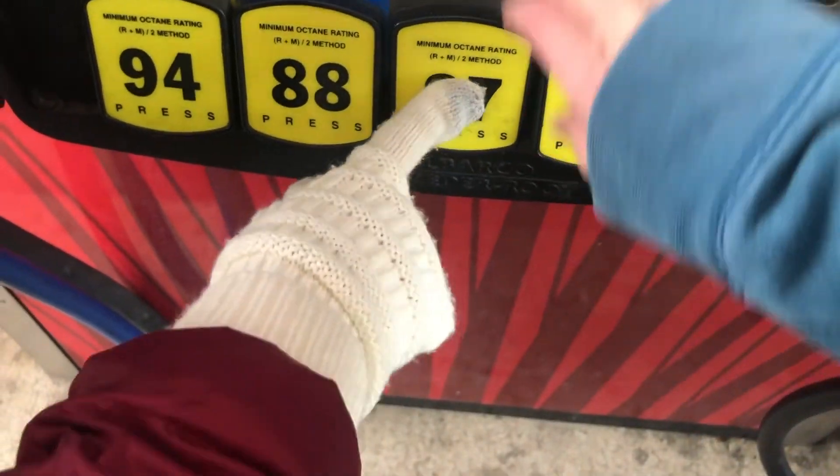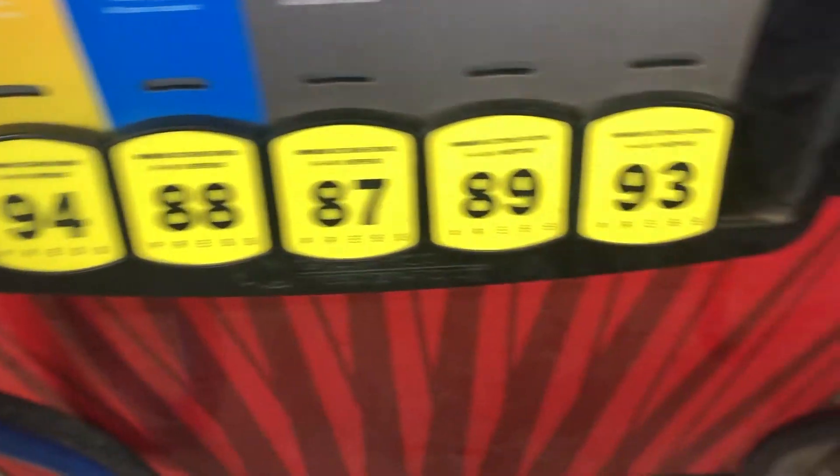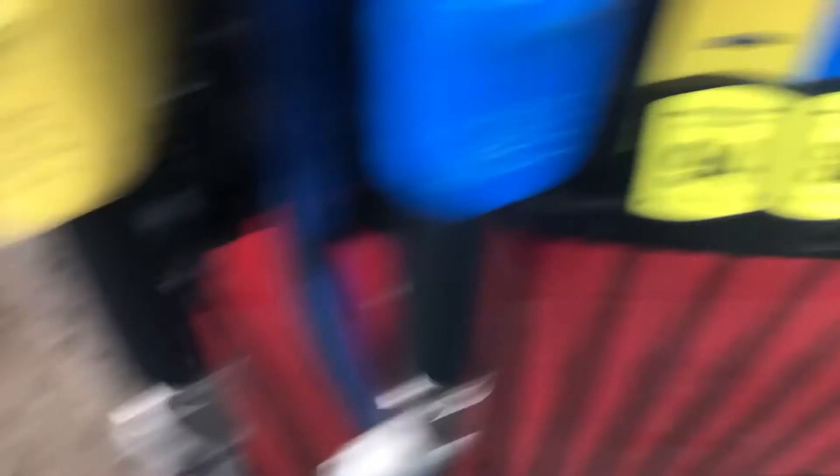You pick what you want — regular? Nope. These are weird things — don't look at the colors, just that. Basically regular. Then you take the nozzle — I already opened it. Pop it in, make sure it's all the way in. Then you pull this thing and you can hold it there. The numbers weren't going up at first — I guess you have to hit this after you pick. It says remove nozzle, okay, now it's going. We didn't do it in the right order but now the meter is going up.